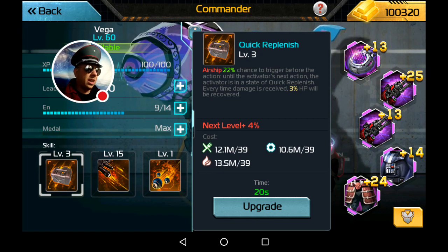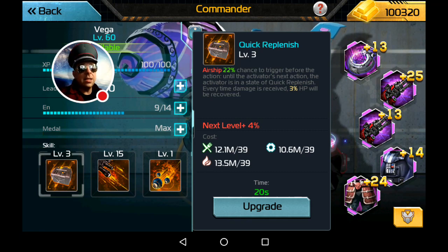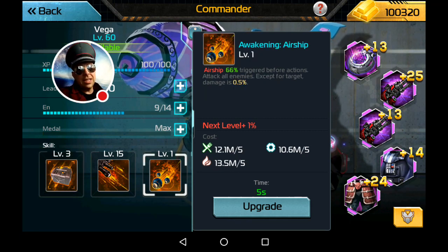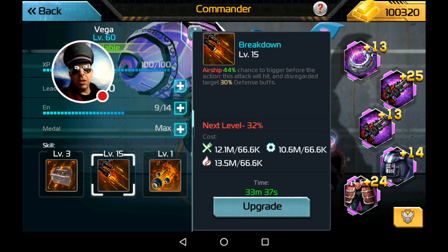The heal doesn't work against Plasma's Bomb and a couple other things, but it will trigger off Awakenings, which is nice. The Airship Awakening hits everything — best Awakenings in the game, I like them better than Walker and Infantry. And of course the main skill — the 40% skill.